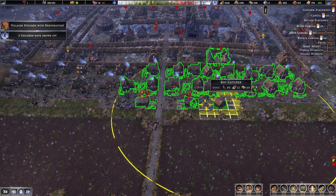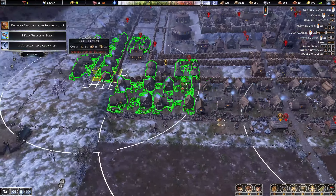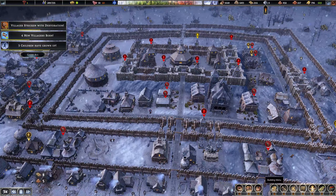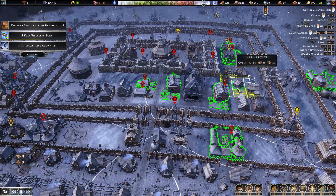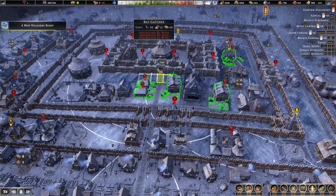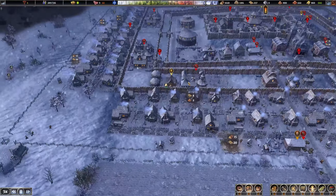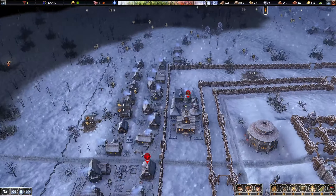A rat catcher per market seems to be the best approach. I don't do rat catchers on the storehouses because I don't have a lot of food there, but in this design it probably makes sense to have a rat catcher in this area since it's all really close together — actually a really good design. Those rat catchers are going up. It's a big cost, but a necessary one.